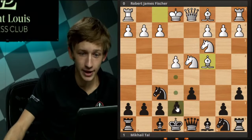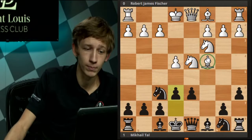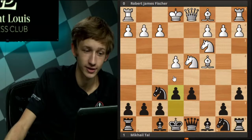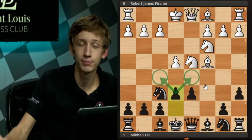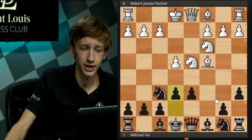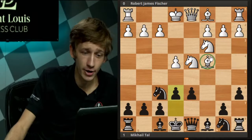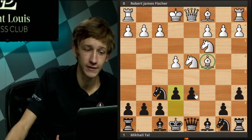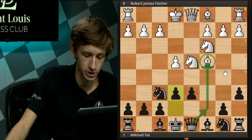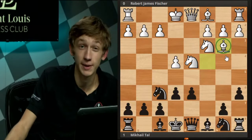Black is happy now to play the move e6 instead, adopting a slightly different setup. With e6, black is sort of laughing at white for putting this bishop on c4, saying: you want to attack the light squares? I haven't played e5 just yet, and I can play e6 to defend them very thoroughly. Quite often in this variation, you'll see black go for a move like b5 and bishop b7, or try some other way to take advantage of this bishop being on c4.